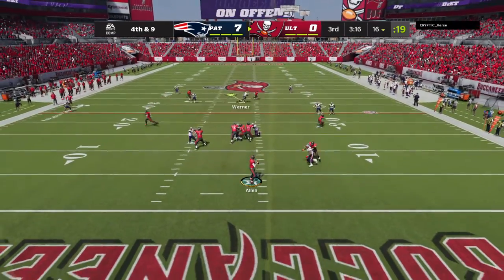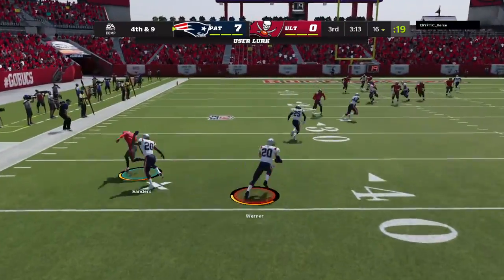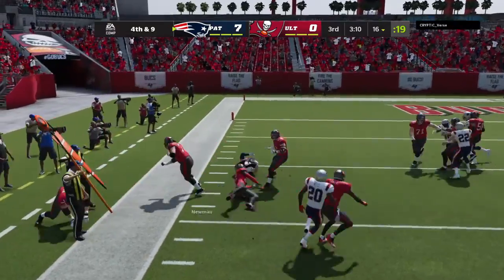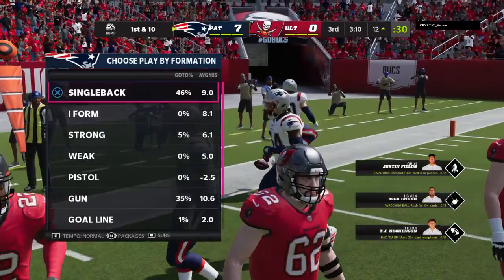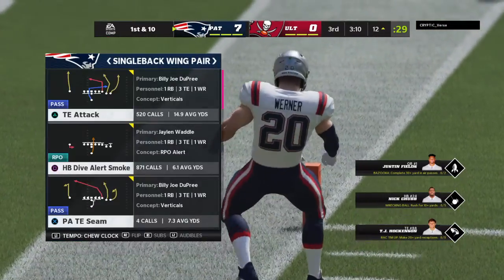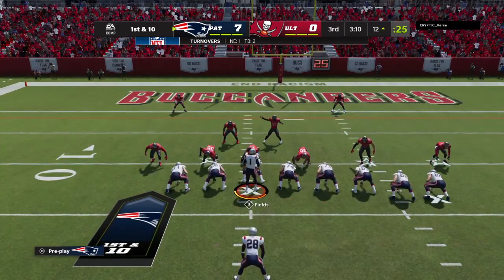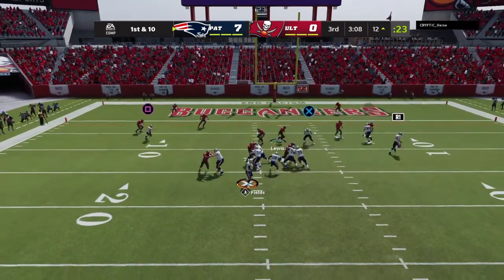They'll try to throw for it — targeting Sanders, but this is intercepted. Picked off by Pete Werner, and he returns it all the way down inside the 15-yard line. The first half did not go their way, and that's not going to help matters. An interception on the opening drive of the third quarter — obviously not what they were striving to accomplish.